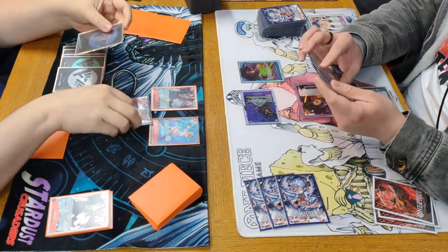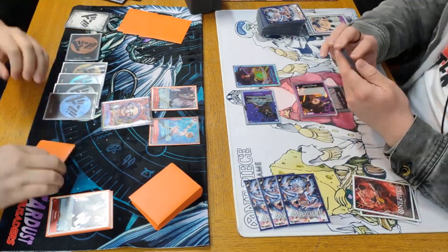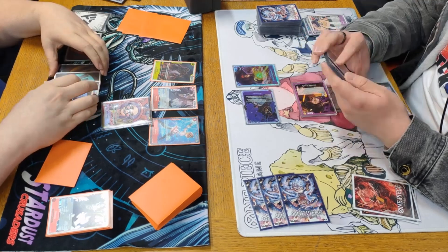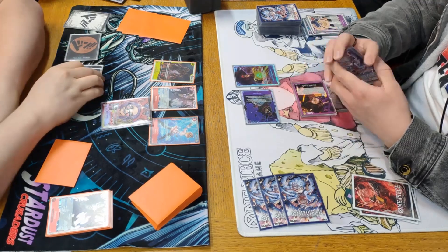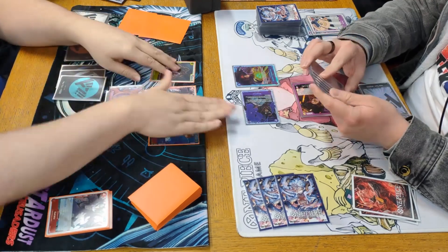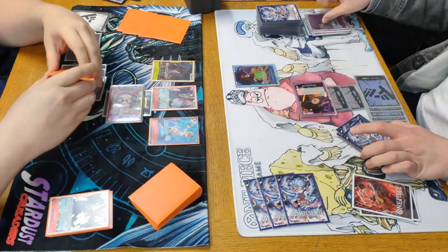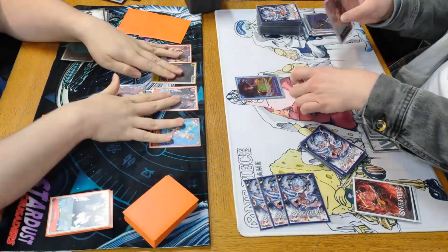We're thinking about how we want to play it — we've got a lot of Don to utilize and tons of options. We go ahead and play Sanji for four Don. Then we debate what to do with the last four Don, potentially putting it on Karasu or the leader. We swing six into the Magellan and he lets it die, so we get rid of two Don because of Magellan's ability and rest three to go ahead and play the Morley.